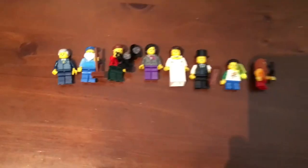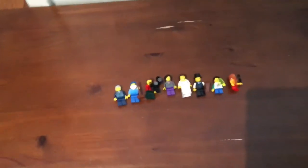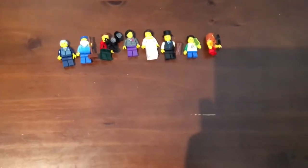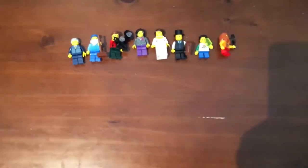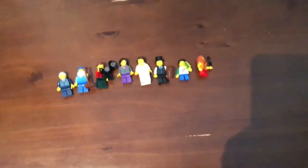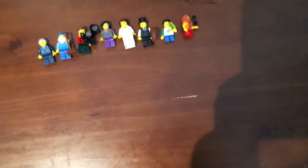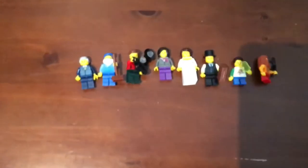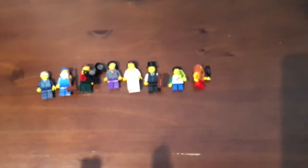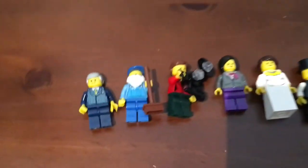Let's have a look at the minifigs now. This set comes with a total of eight minifigures — that's a lot, mostly because most modulars come with about five or six. This is actually the second largest minifig count LEGO has ever included with a modular building, second after the Assembly Square.